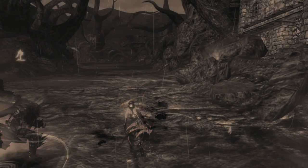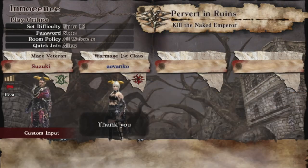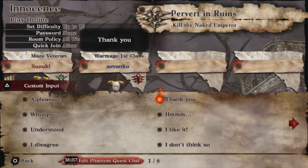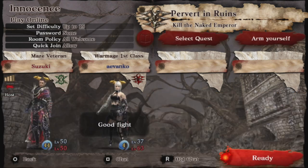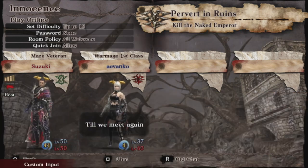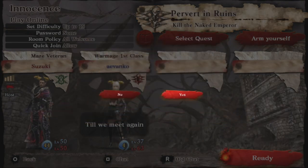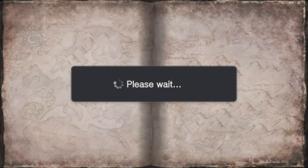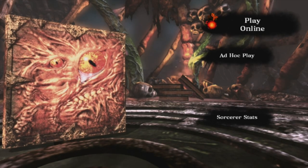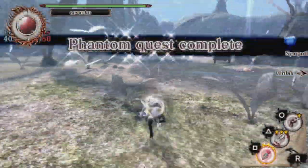Now the meat of this video: I want to jump into magical spell combinations. This is a new feature added in Soul Sacrifice Delta that was not in the original one, and it is the coolest thing ever. This is meant to be a pretty comprehensive guide showing off all the different combinations, but there may be a few I missed — so don't consider this a tutorial. This is me just showing you the breadth of different stuff you can do.